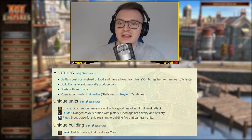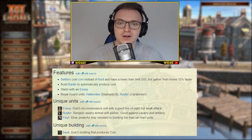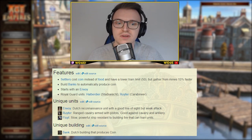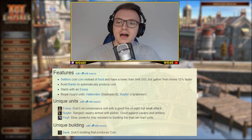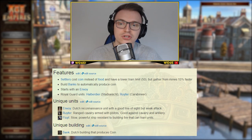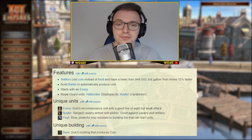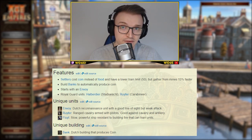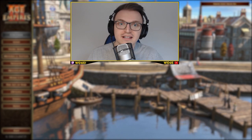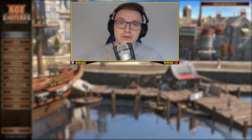The third unique unit is the Fluyt — a slow, powerful ship resistant to building fire that can train units. I've rarely built it because I rarely go sea with the Dutch. The unique building is the bank, which automatically produces coin. You have an initial build limit of five banks, but with cards and upgrades I believe you can get that all the way to 11. Let's jump to step two: the 1v1 deck.